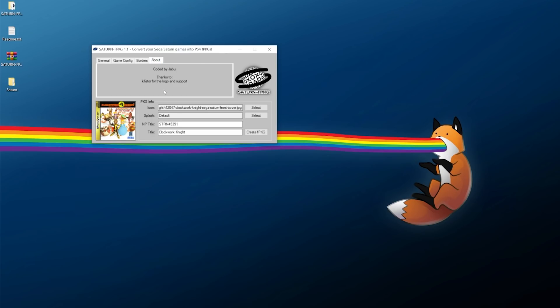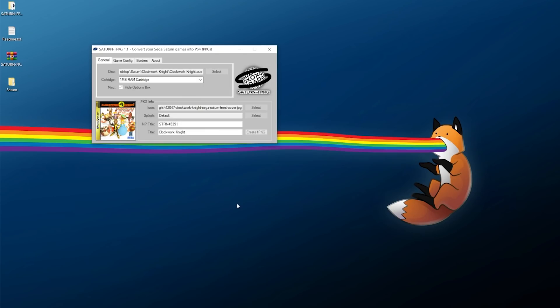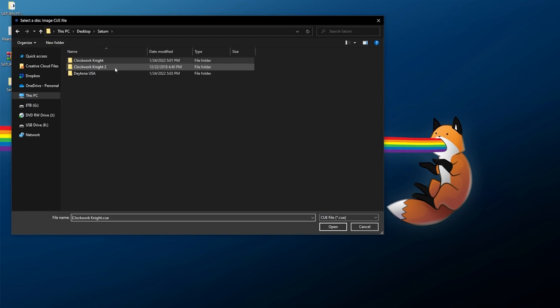Shouting out the credits to Jabu and k6stor. Once everything is configured, click 'Create FPKG,' select the folder you want to save it to, click OK, and wait. The process is pretty quick — just a few seconds. There we go, package created! Let's go ahead and build a couple more.